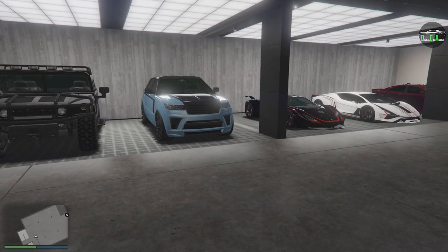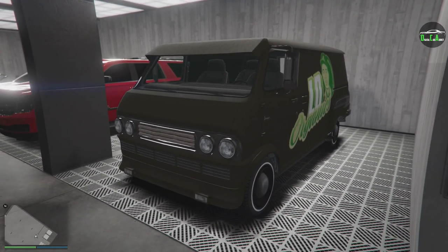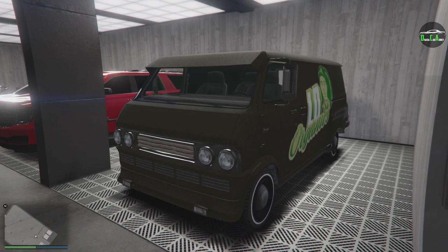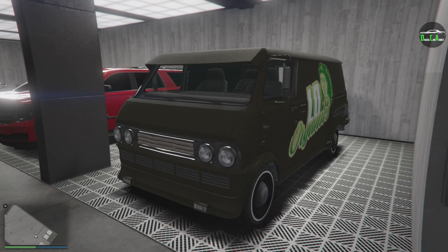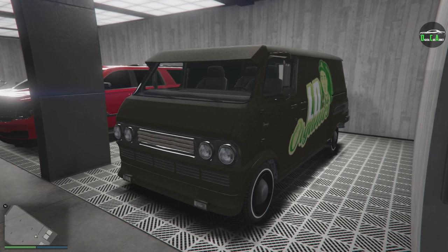We already made a customization video on that, which we have over here, so I didn't want to make another one. I didn't want to leave you guys hanging without a customization or vehicle review video, so I figured why not customize one of the unreleased vehicles — the Vapid Yuga Custom, which of course is the LD Organics van.